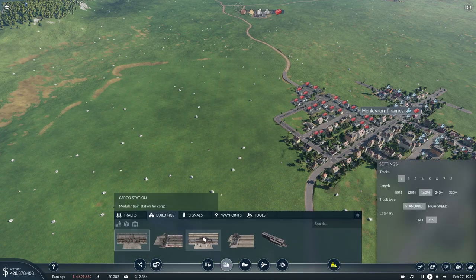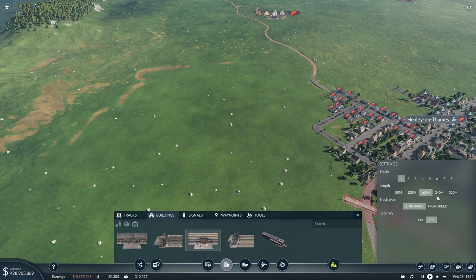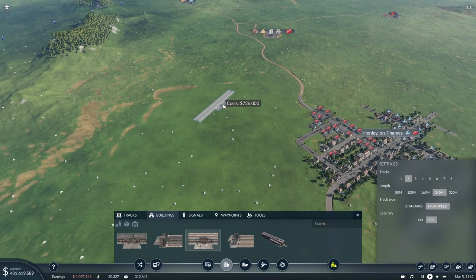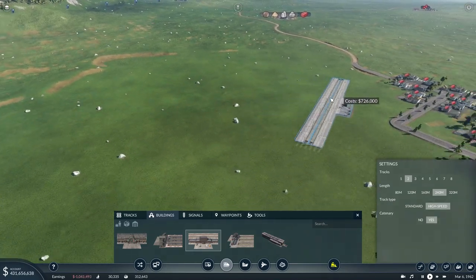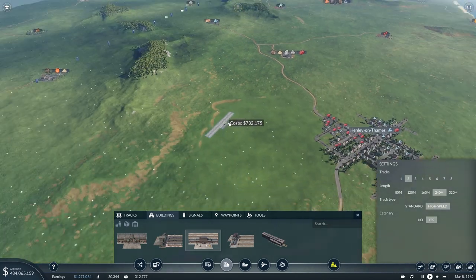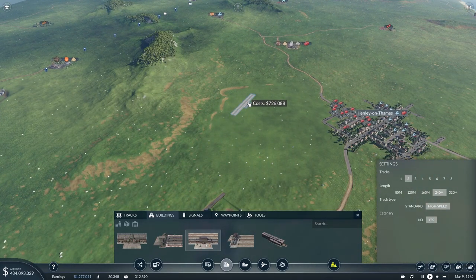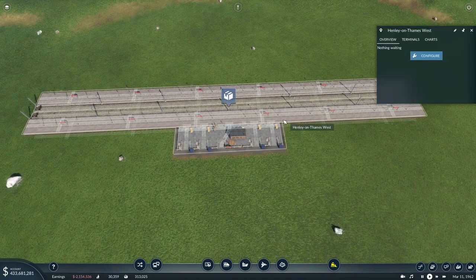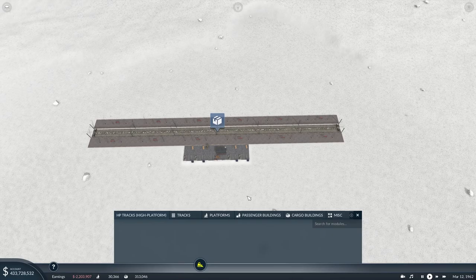We get our building up and we'll go cargo station initially — we can always add PAX platforms later. When you restart the game, it annoyingly doesn't remember your defaults, so always check the settings on the right before you start building. 240 meters. We may as well put in high-speed track now because this will have PAX at some point — we're nowhere near ready for it but we've got the money, so we might as well use it now rather than come back later to upgrade. I'm going to push it right out of town because the city will swell out. So we want to be out here somewhere — a decent distance out of town — and then we'll come in. What I'm going to do is add the passenger station buildings now, just so I can get the road connections in and not have to deal with it later.